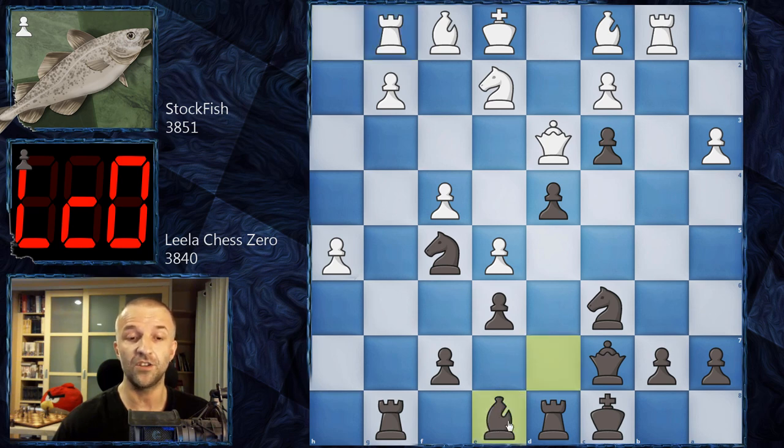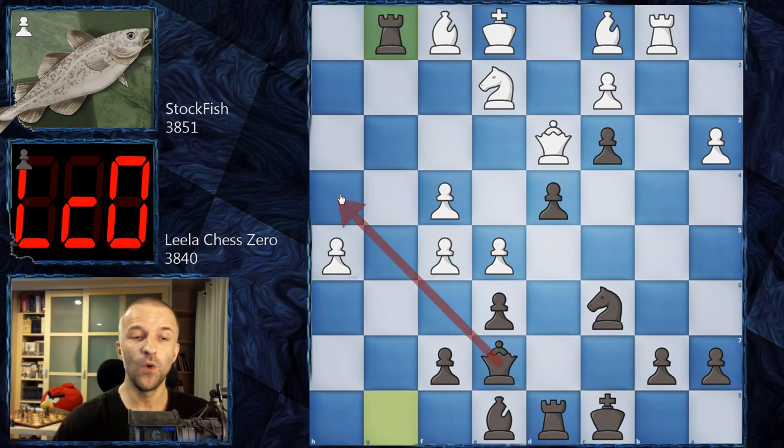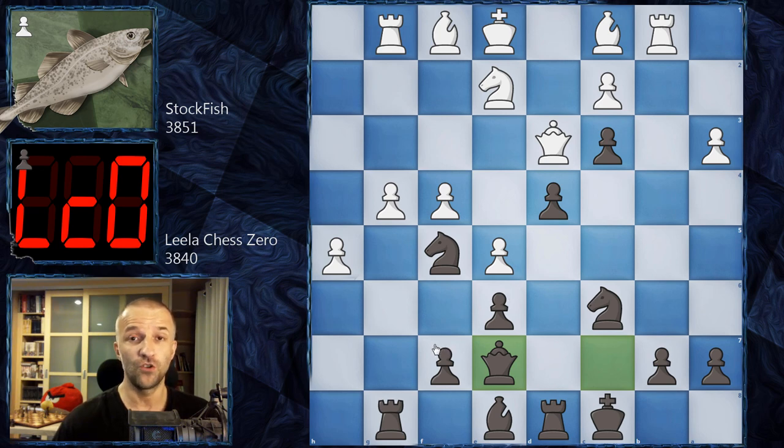LilaChessZero has a different idea: bishop e8, disconnecting the rooks. The queen can come to e7 then jump to h4, and together with the pawn controlling d2, it looks pretty dangerous. Stockfish plays g4, and now queen e7 as planned. It's possible to take the knight but not recommended — after taking, rook g1, the queen jumps to h4. White can take the rook and let black play queen h4, which is very unpleasant, or play f6 getting material back. The normal move for both humans and Stockfish is g5.